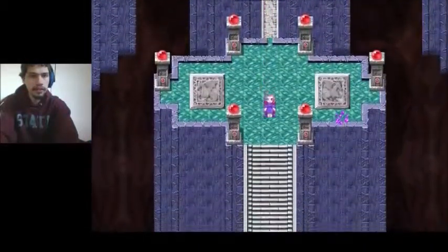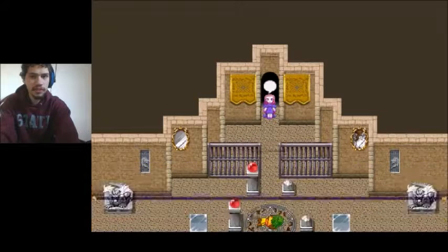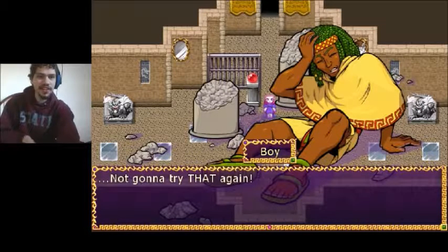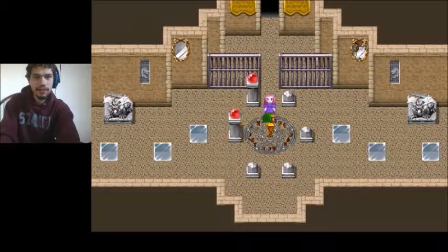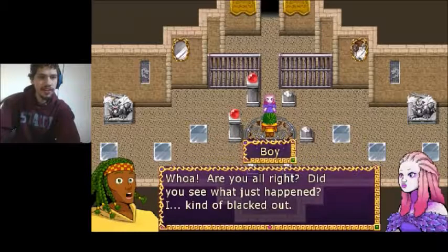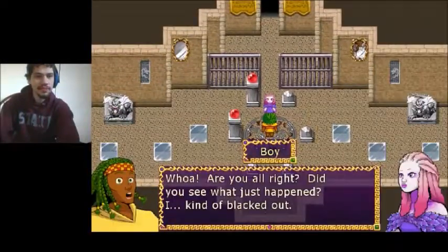Okay, go down here and keep going down. Ow — who said that? Oh, this guy in the corner? Who is he? Oh my God, a weird guy. Who is this? Whoa — are you alright? Did you see what just happened? I kind of blacked out. I love the girl's expression — it's like, damn. And the boy's expression is like, oh my God, I'm so sorry.